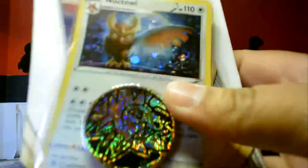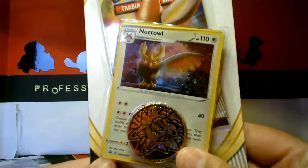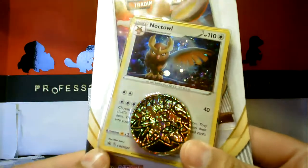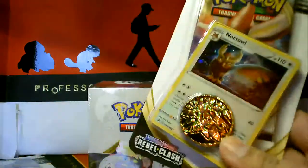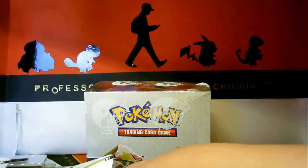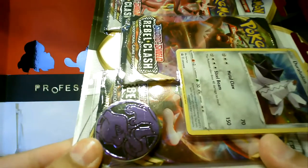One thing I want to show you guys which I just noticed — let me bring my light background. Look at the coins! They made the coins the same as like the rainbow rares and gold cards — it's like speckly and glittery. That is awesome, a whole new bunch of coins to collect!